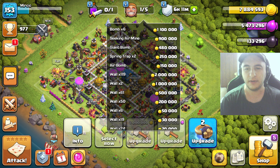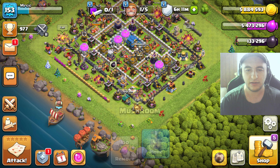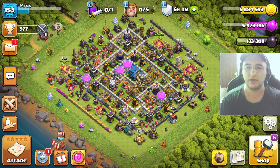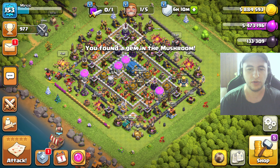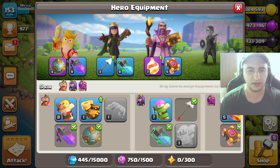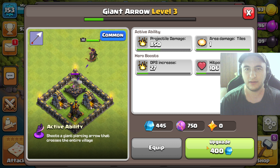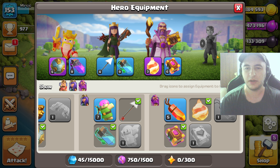Walls have to go up as well. Let's dump a little bit of gold and do three million. I'm going to save this builder for a bit and we'll see if we can do some more interesting upgrades. We can upgrade the giant arrow - that's fine, that's all we can do now.